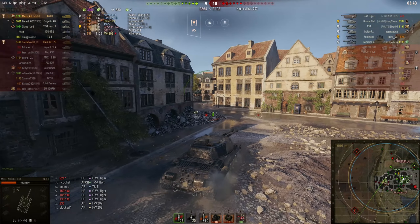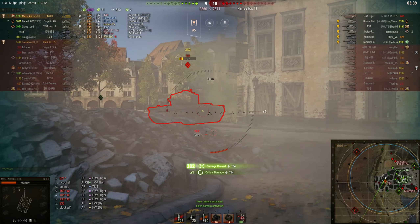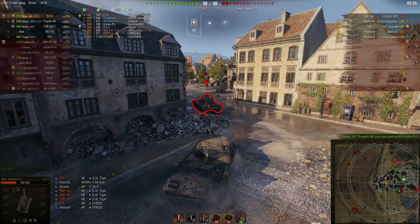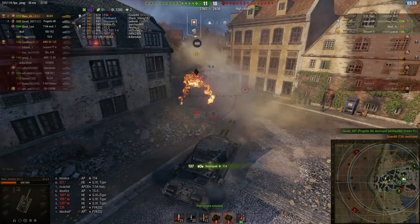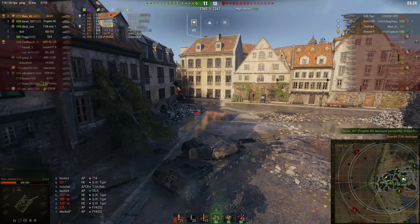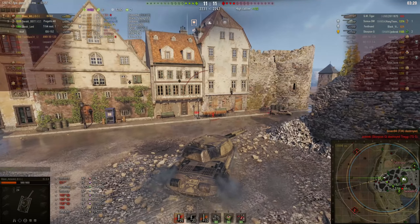Looks like a T-34 is going to push this way — he is. Got one barrel loaded, managed to get a shot in, just pulling back. I'm going to push forward again to this pile of rubble so I'm hull down. And there I bounce the shot and finish him off. If you fire while you're reloading the second barrel, you do lose all that reload time, so you go back to a full reload.